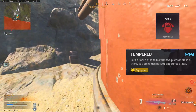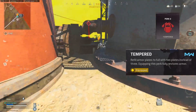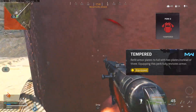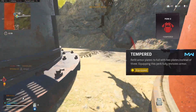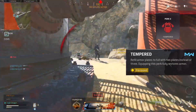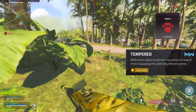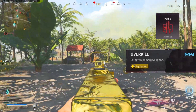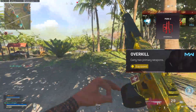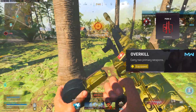Now we got Tempered, which allows you to refill your armor plates faster — it only takes two plates instead of three to get your full 150 armor, meaning each plate is worth 75 health instead of 50. It also allows you to get health quicker because you're getting 25 extra health per plate. Then we got Overkill, which allows you to carry two primary weapons. This is pretty much like your first loadout of the game, which you're pretty much always going to want to run, but you'll switch it up on your second loadout.